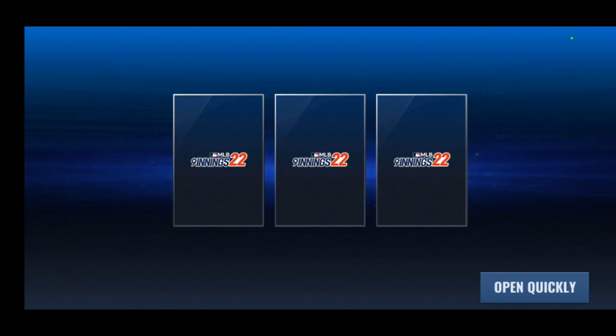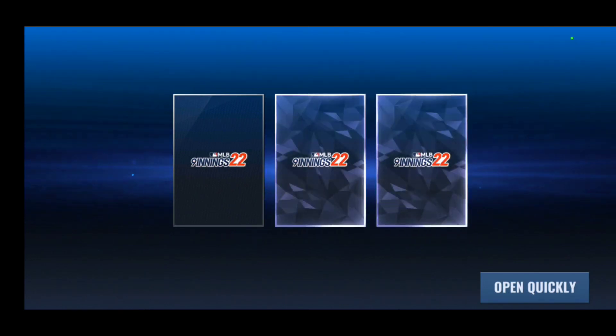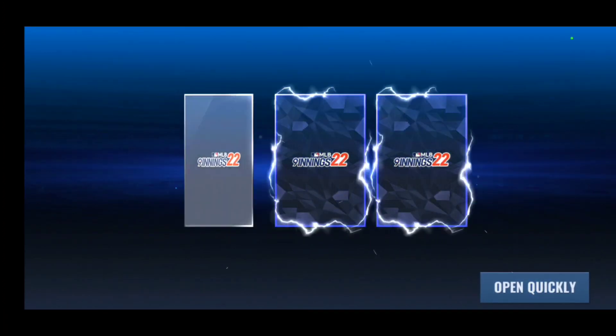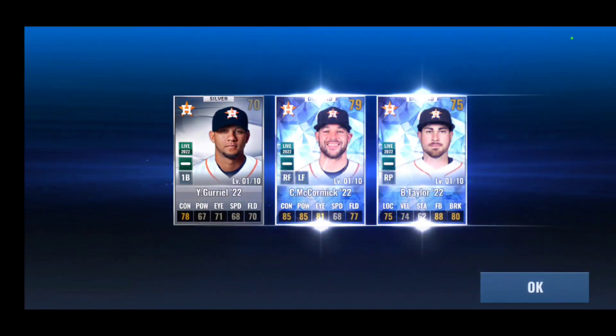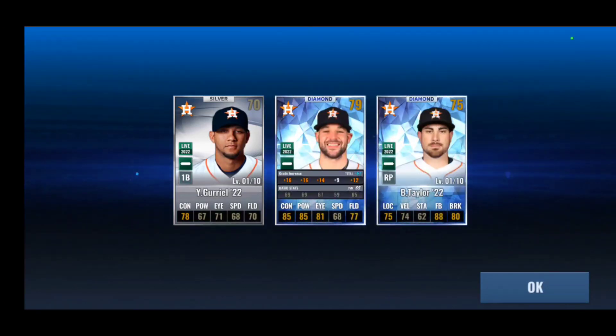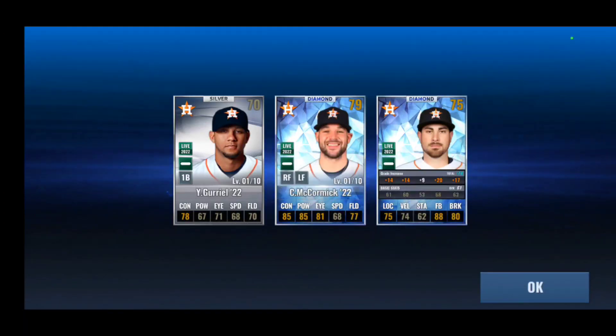Before we get into today's video — this is me recording after the fact — I opened three live season team selective packs for the Houston Astros and had to record this because you rarely ever see it. We get Chaz McCormick and Taylor, two not-great cards, but getting two diamonds out of three team selective premiums is just insane.